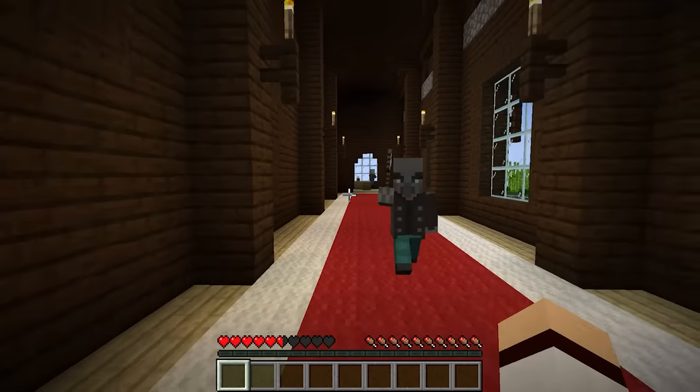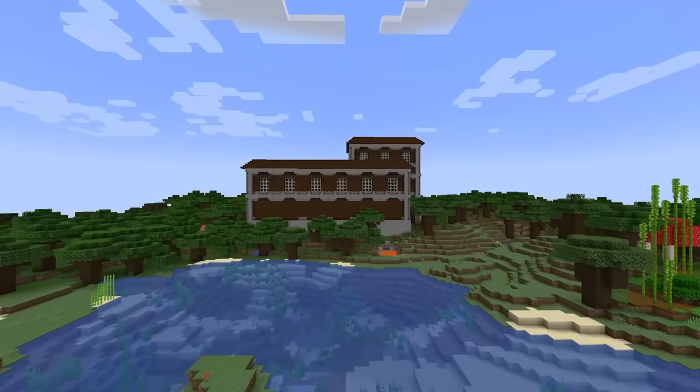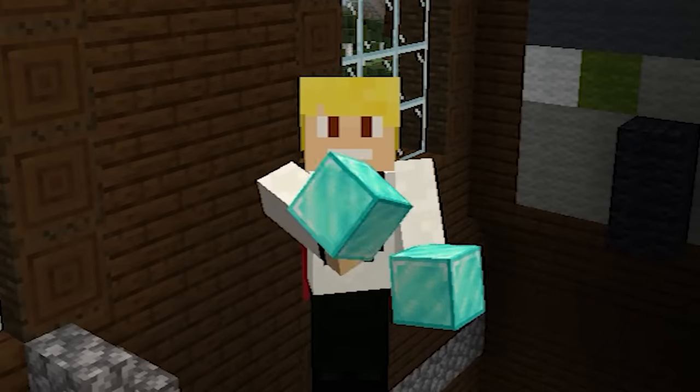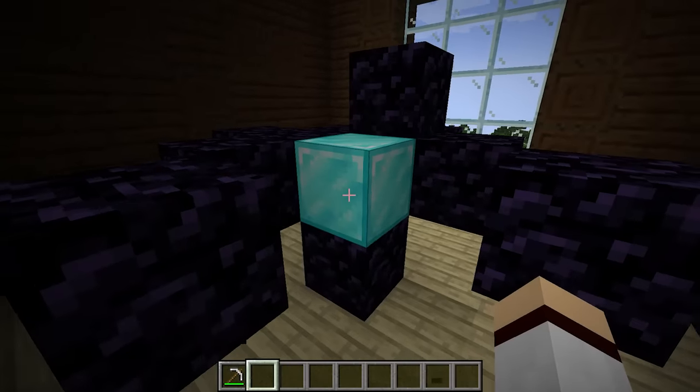The Woodland Mansion is a very rare, dangerous structure in Minecraft. However, if cleared out safely, the loot can be quite rewarding. There are two rooms within the mansion that can be generated with diamond blocks.